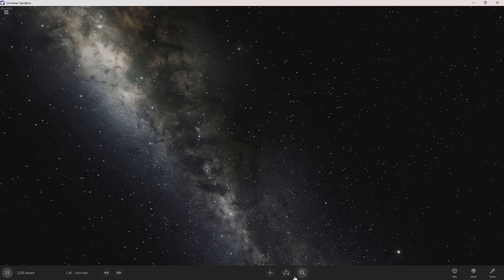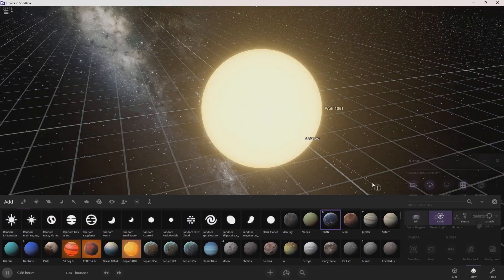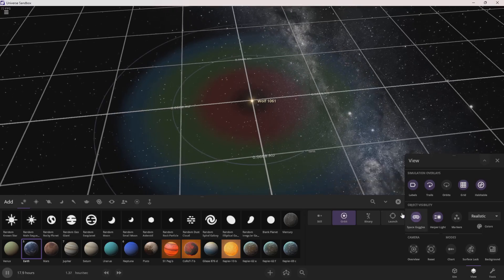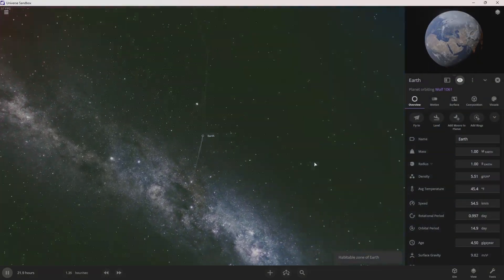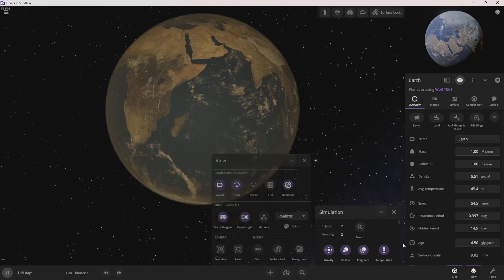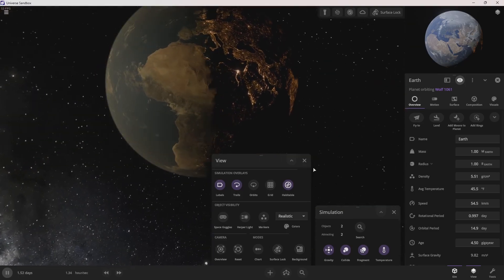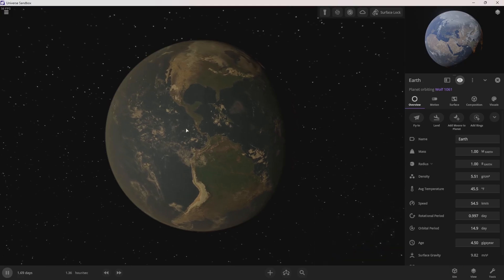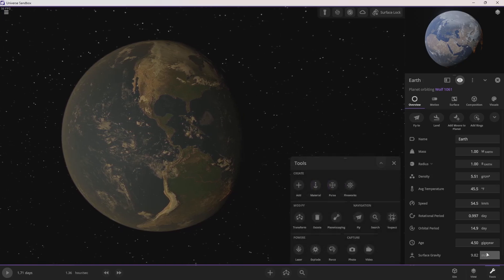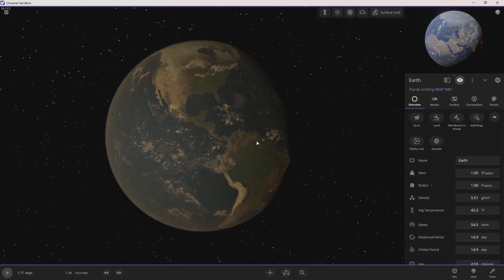That is just — tidally locked! Whoa, I gotta play with that. Tidally locked exists now! So if I grab Wolf 161 and just do that — view — habitable — that's not right — habitable. Dang it, it got bigger. So this is like the habitable zone from Earth. Let's turn off space goggles. Look at how bright that star is. Let's just make sure it's looking right at that. Can I tidally lock it? Tidally lock — yep, there you go.